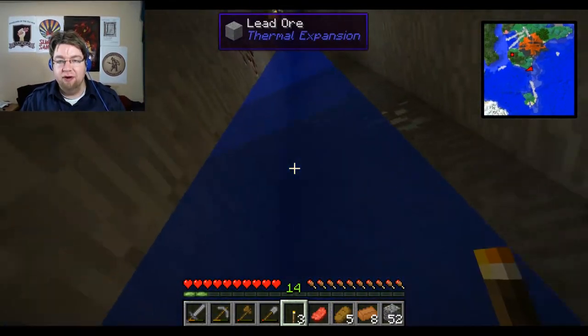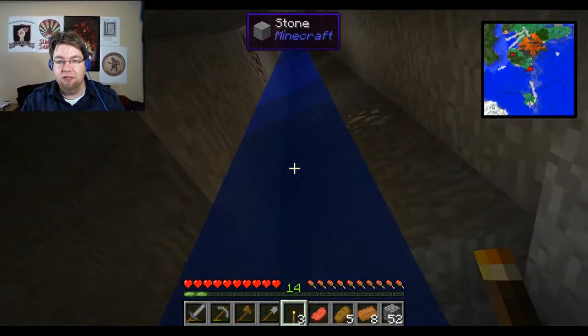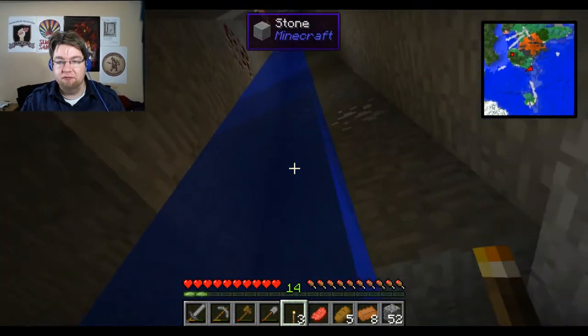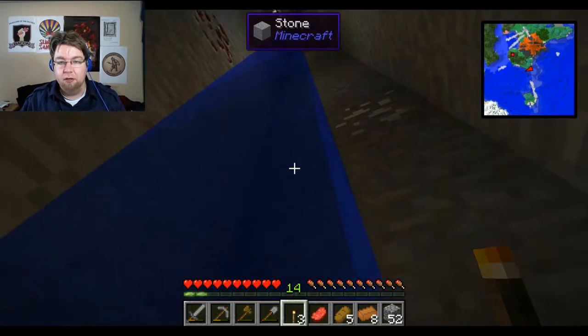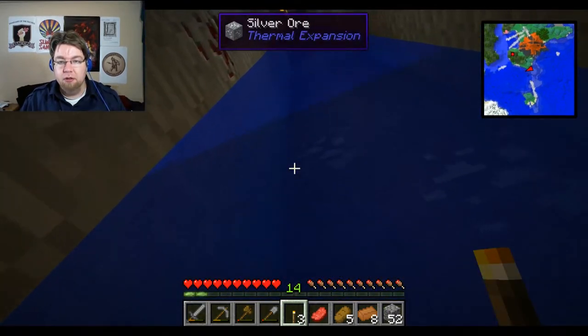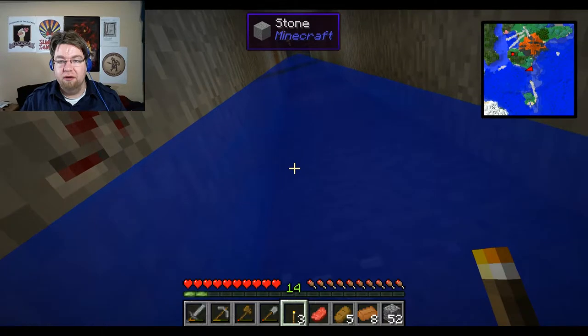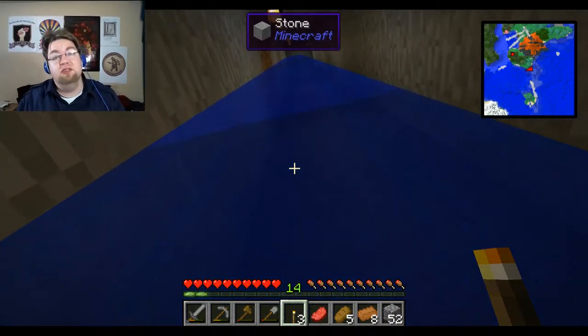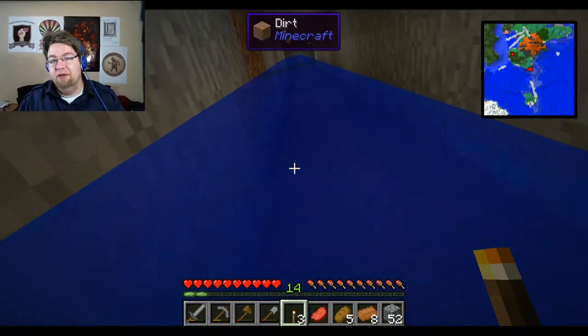This usually works a lot better than it's currently working. I just sort of run the water down and hold the space bar and I float to the top, slowly — but efficiently, and it doesn't use up a whole bunch of wood for ladders. It also creates a nice pool of water at the bottom so if I accidentally fall in, I don't die.